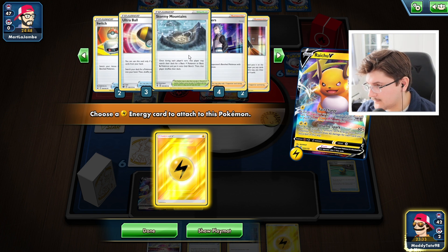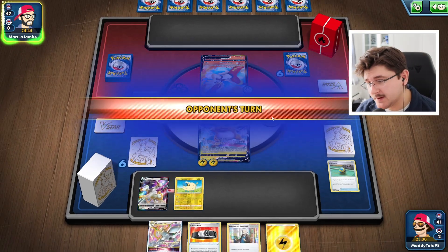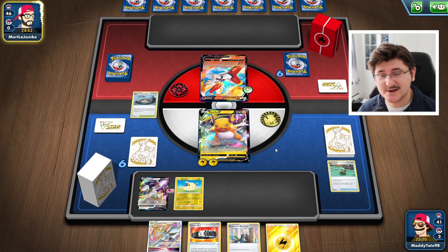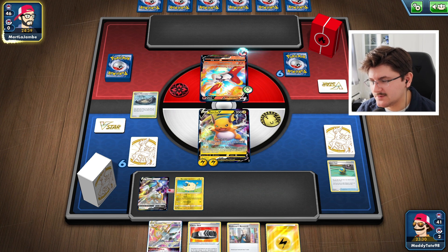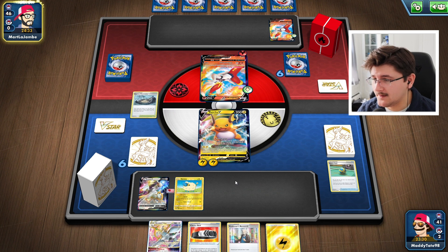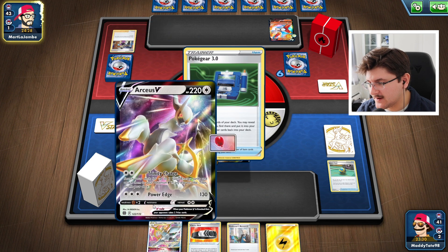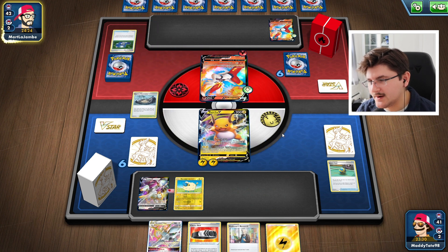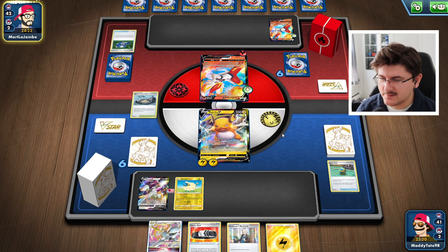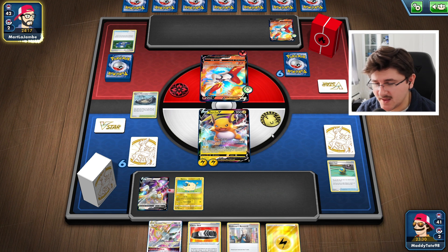We're down a Research and a Marnie, also down a Stormy Mountain, but it's definitely a pretty good start. Depending on what his hand looks like, we could get a quick attack off. We're looking to attack with Arceus V-Star next turn. If we had that Choice Belt on the Arceus, we might have been able to KO the Cinderace, which could have been really cool. He's going to evolve them anyway, so getting 180 damage off on a Cinderace V would be phenomenal because it forces him to evolve and puts him in a two-hit KO range.